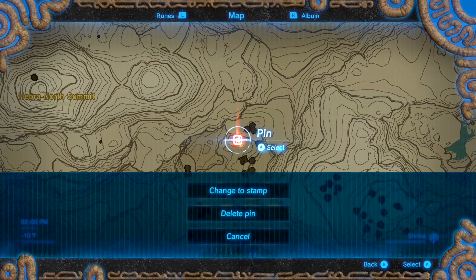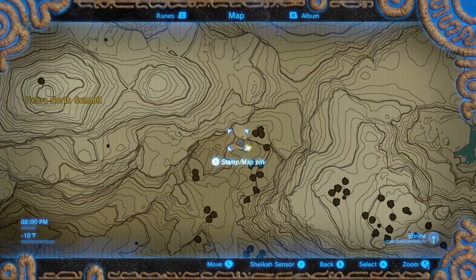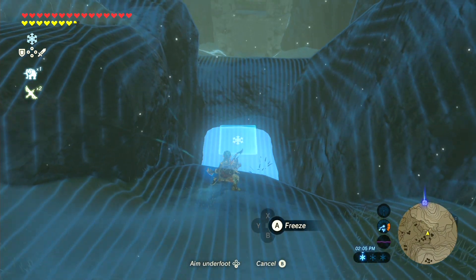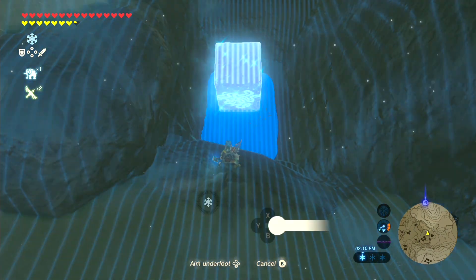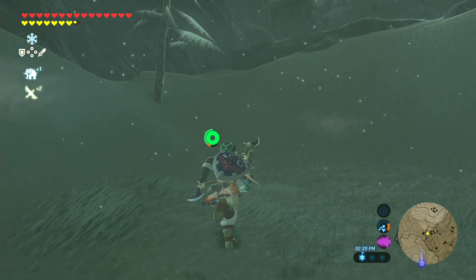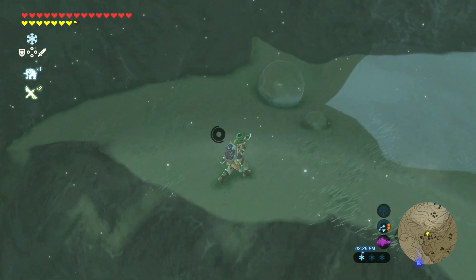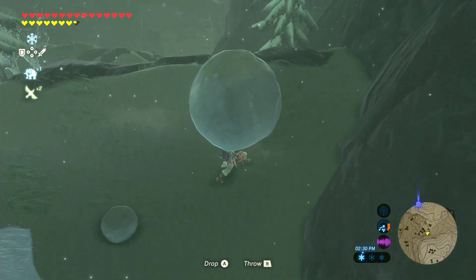If we zoom in on the map where this pin is, you can see there's a little tiny square pond — that's what you want to look for, and it's towards the right of the northern summit. Once you get over to the square pond, what you want to do is use Cryonis to make a bridge of sorts using two ice pillars across this small pond. Atop this snowy area, there are two snowballs. All we have to do is toss the snowball over the edge — it'll go right where that pond was, and now the ice pillars are there. It'll cross that pond instead of falling directly inside, hit the door, and unlock the way to the shrine.